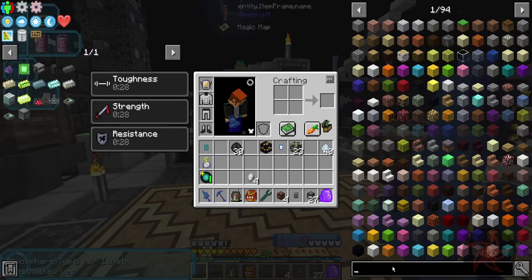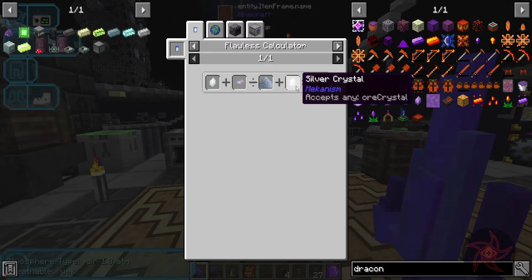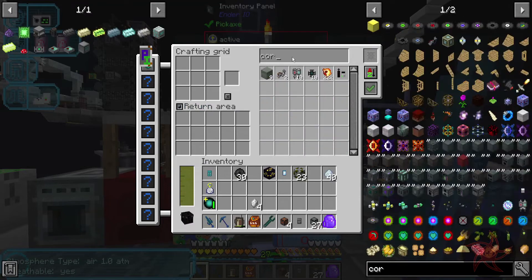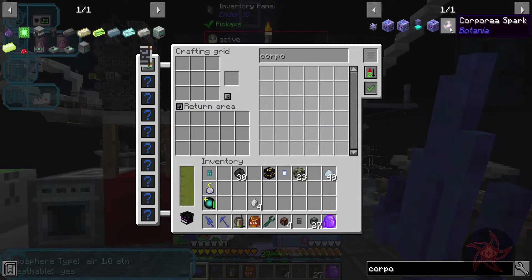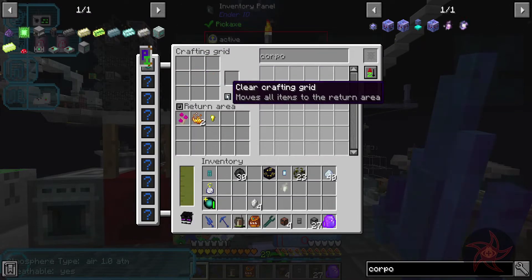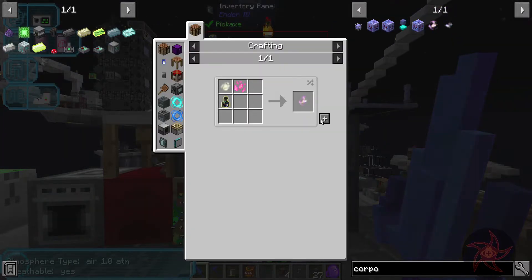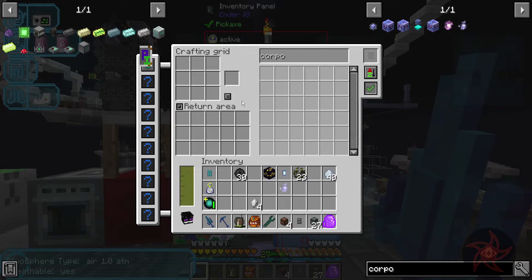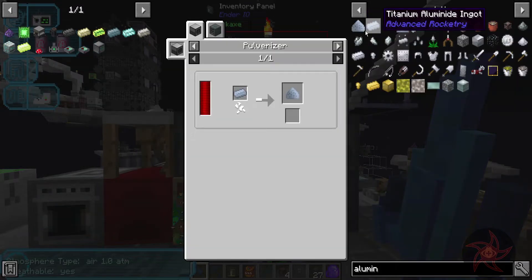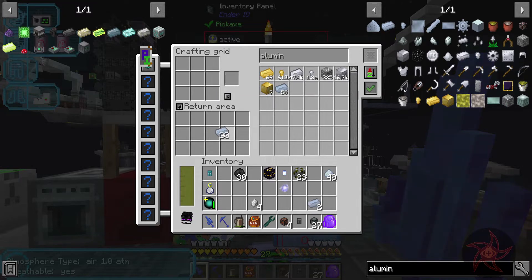Now normally in Mekanism, you would then run this through a chemical injection chamber with some hydrogen chloride to get iron shards, which you then run through a purification chamber with oxygen to get iron clumps, which you then run through a crusher, then through an enrichment chamber, and then smelt it up. At that point it comes out to five per ore — each ore produces 1,000 millibuckets of slurry and 200 millibuckets of slurry crystallizes into one of these. However — draconium — accepts any ore crystal. So I need titanium aluminide dust, I need master corporea sparks.